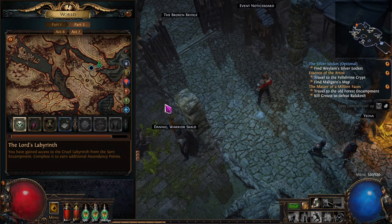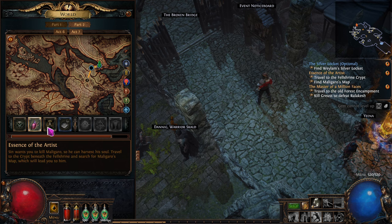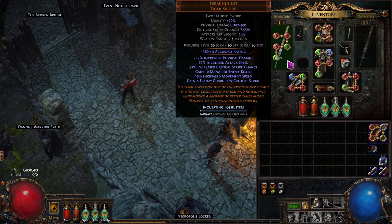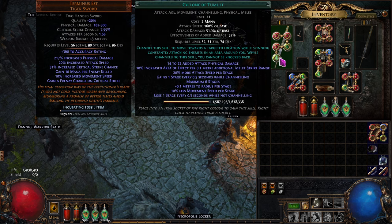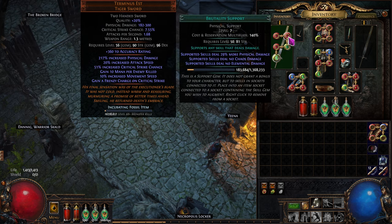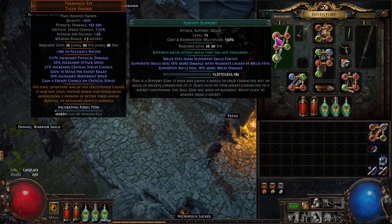Let's get into this and take a look at where we're at. Act 7, just the beginning of it. We're going to go out here and start knocking out these quests. Everything else is in good shape. We're using Terminus Est — we bought that last time. We have Cyclone of Tumult with Faster Attacks, Melee Physical Damage support, Brutality, and Fortify.